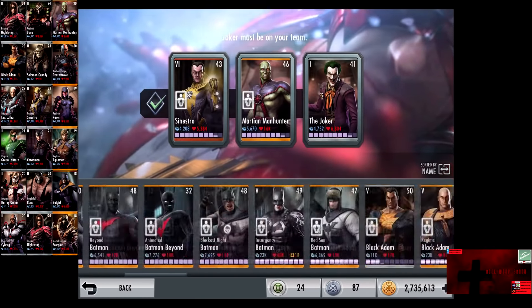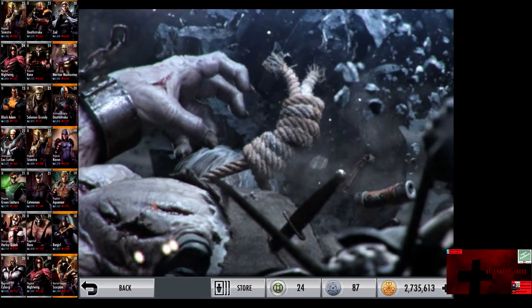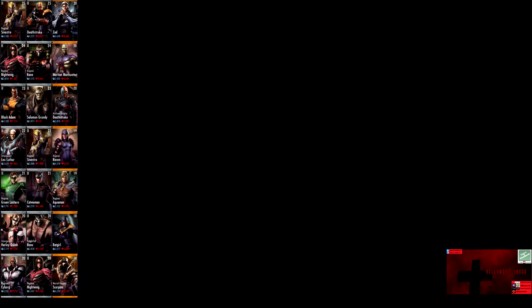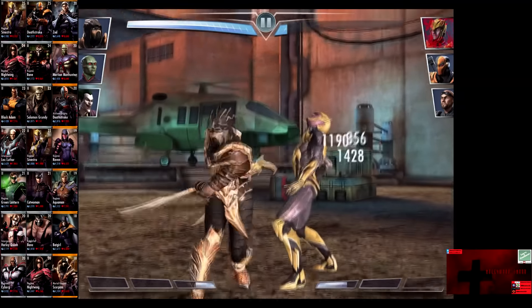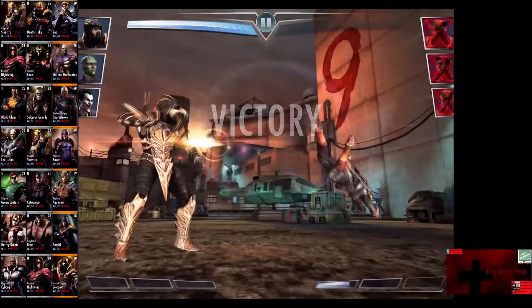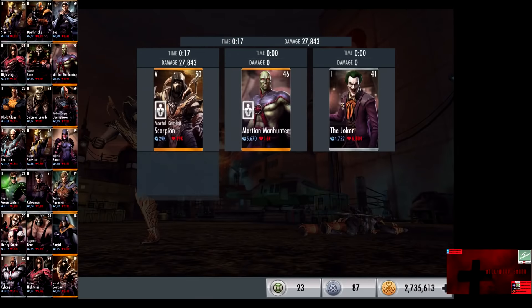We edit our roster and put in Mortal Kombat Scorpion this time. In the seventh matchup, we have Regime Sinestro, Deathstroke, and Zod. Silver cards gain a level of 25 Elite 2. Skip the match is 10,000 credits. Sinestro is eliminated, Zod comes in and is eliminated, Deathstroke comes in. We go off Hellfire and get rid of it easily for the victory in the seventh fight. 292 XP, 570 credits.